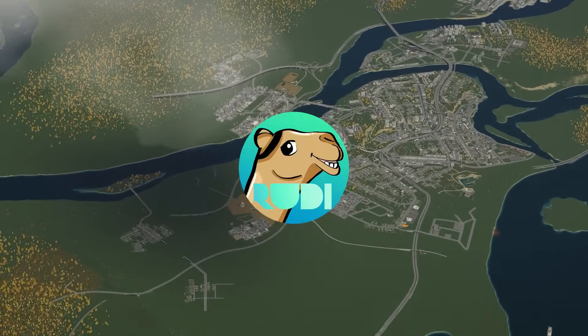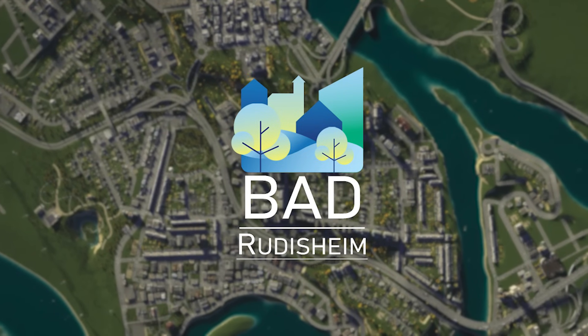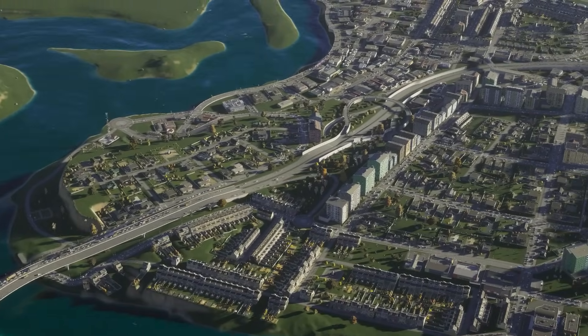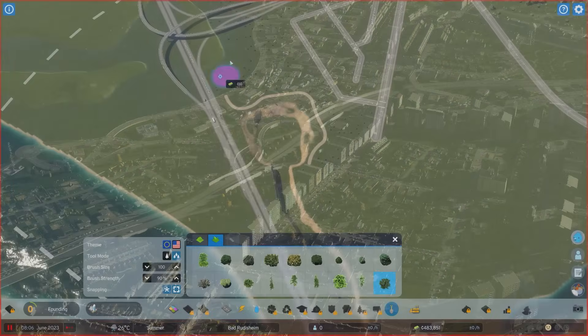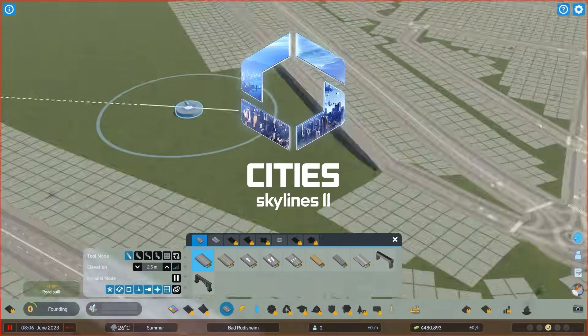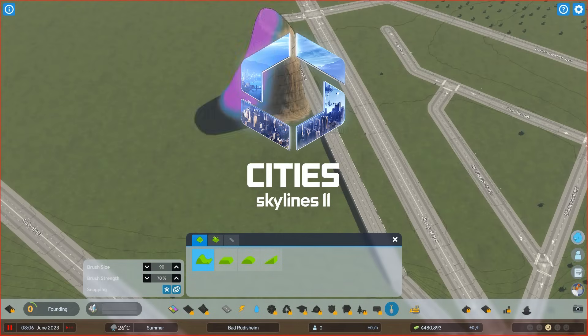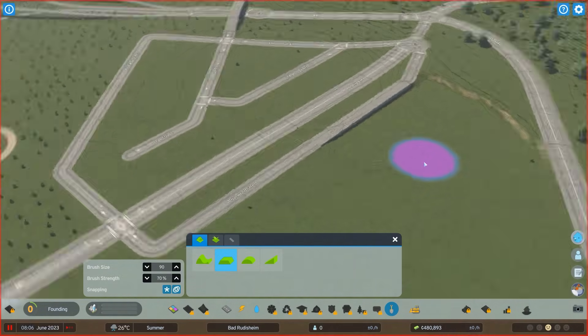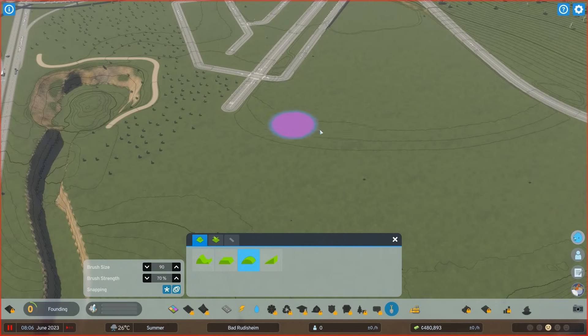Hey everyone, I'm Rudi and this is Bad Rudisheim — at least how it's going to look in a couple of episodes. Today we are starting with my Western German slash Eifel inspired build in Cities Skylines 2. Early on, thanks to Paradox and Colossal Order, we are going to have a wonderful journey making a Western German mid-sized town.